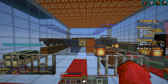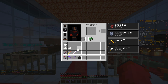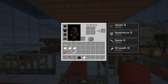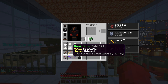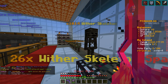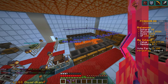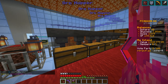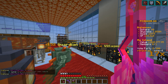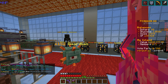We'll withdraw the 2.1 mil and note that's how much we made from mining. We'll also withdraw the remaining 910 and then see how that compares to farming wither skeletons. We've got a thousand wither skeletons ready, we're using the auto sell, and we'll see how much money we get compared to that.